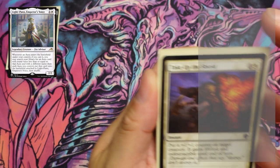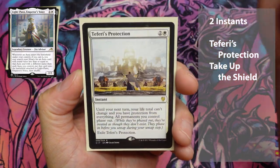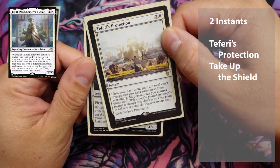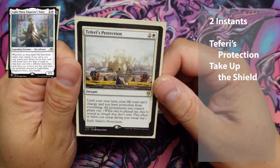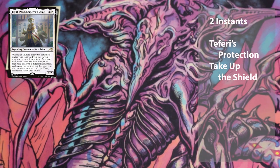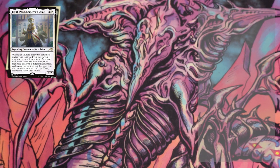We have two instants: Take Up the Shield and Teferi's Protection — a nice little classic commander staple for those that want to protect themselves.